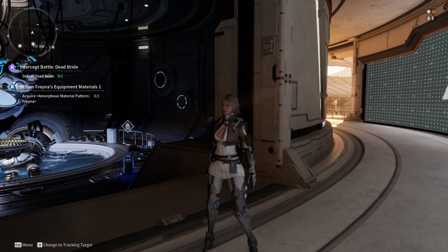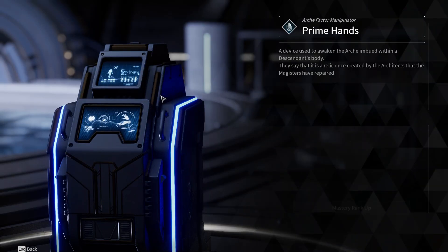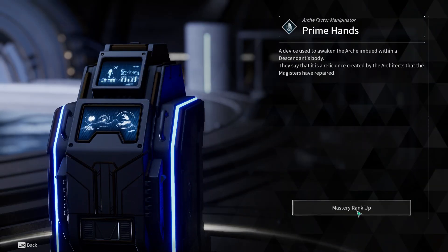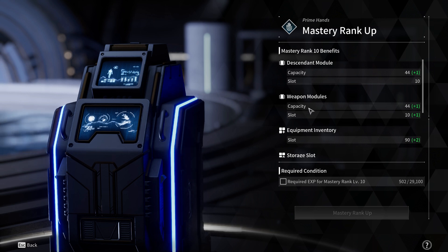Increasing your inventory space in the First Descendant is crucial for effectively managing your gear and resources. There are a few key ways to expand your inventory. First, you can increase your mastery rank, which grants additional equipment and storage slots with each level.